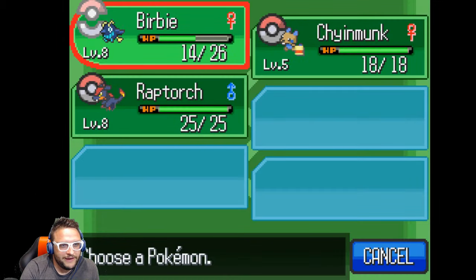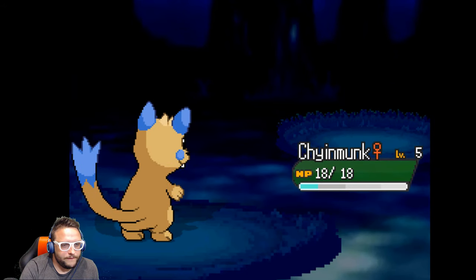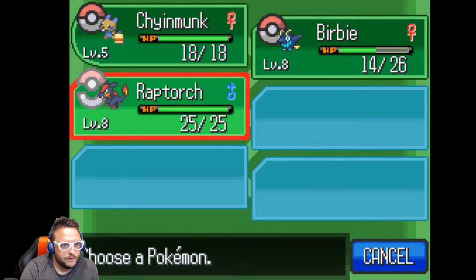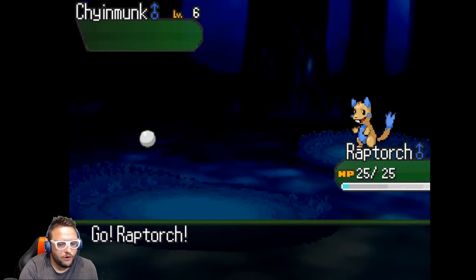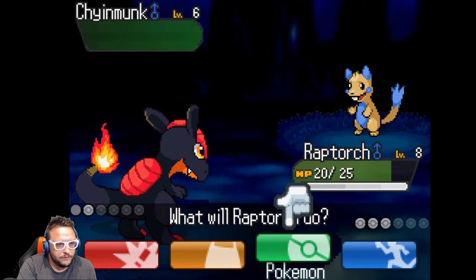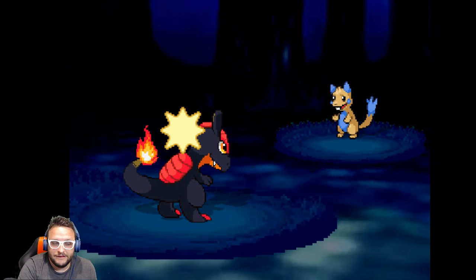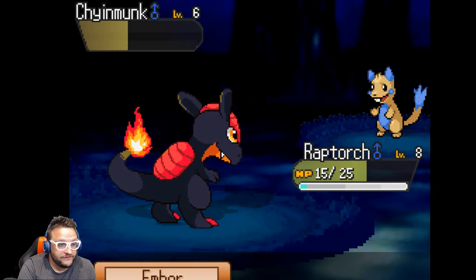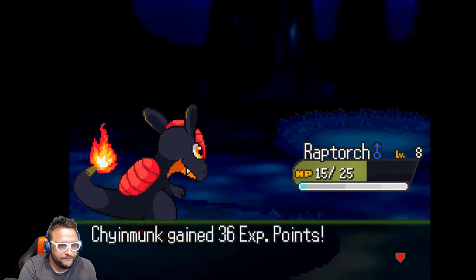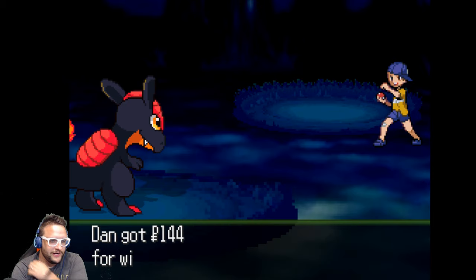Youngster Timothy is about to send in Chinmyon. I'll send in my own and then switch to Raptorch. Switch in Raptorch! I'll use Ember — that's pretty good damage. Because he's kicking my butt, I'm going to do Ember again to finish it off this turn and not take another big hit. 36 points. Defeated Timothy!